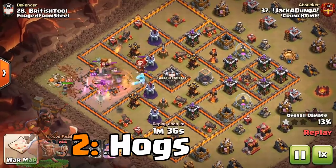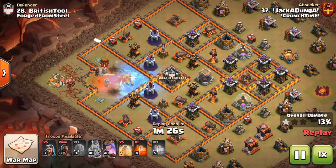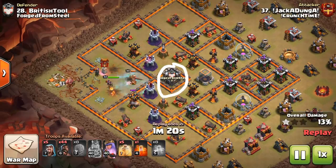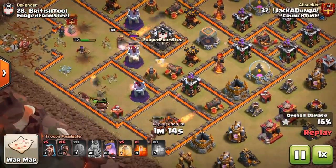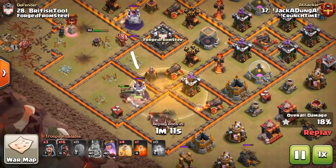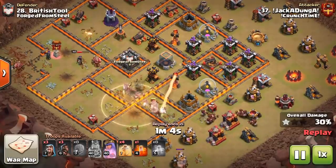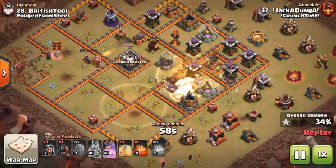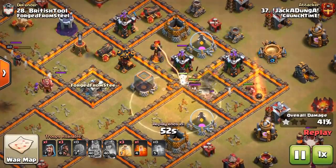We have Jackadunga of Crunch Time coming in with the mass Hog Rider. In essence, this one uses the Stone Slammer to take out an area of the base with the heroes, including the enemy clan castle troops and the enemy Queen - two very important things to get down before you bring in your Hog Riders. Notice how we're also able to take out some splash damage defenses, which is very important when using Hog Riders. Single infernos are a little more deadly for Drag Bat attacks, but it doesn't matter too much for the Hog Riders.